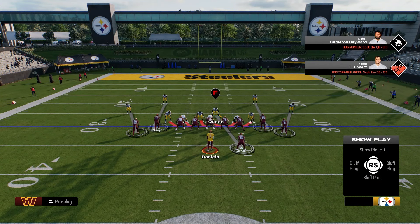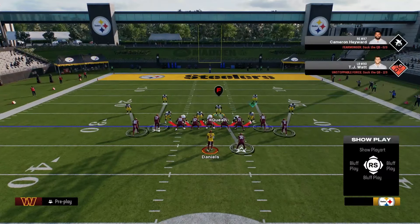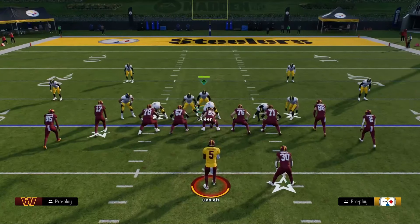This is the only play you can really do this out of because you want the angling of the linebackers to be exactly where they are. One thing you guys can do is pretty much turn it into a cover two just to help you out and make it so your opponent has to adjust to what you're doing instead of thinking it's man coverage every single play.